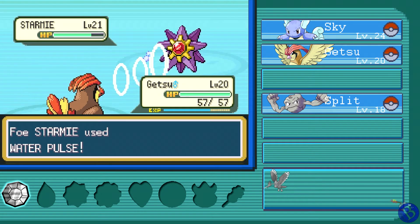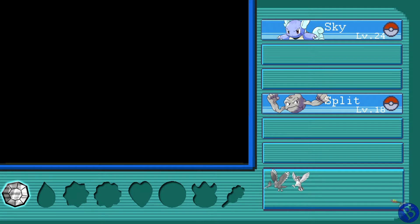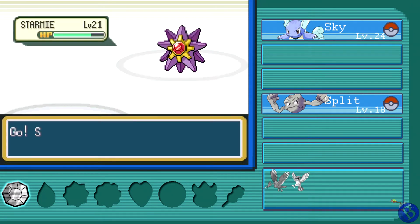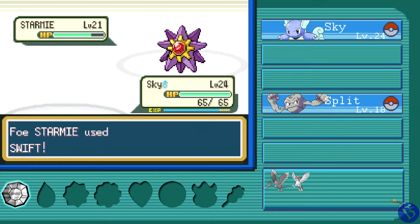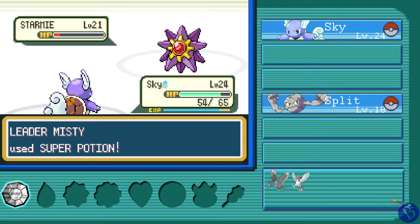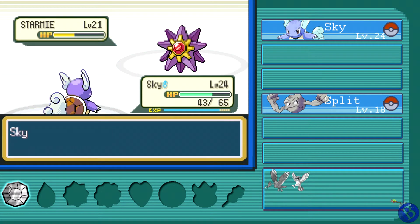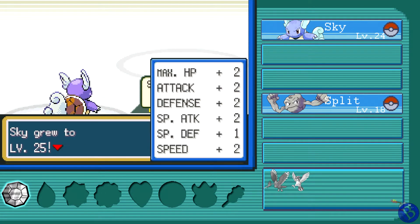Getsu, do your thing! I can't believe Clest just evolved and he's gone. We're gonna use Sand Attack to encourage missing — hopefully don't confuse Getsu. Oh my god, oh no — I've made a horrible mistake. I don't have the luck to do this. Oh man, I can't believe it — it critted Getsu! I can't even believe this. Oh my luck — that is just the worst.